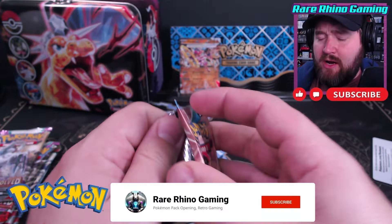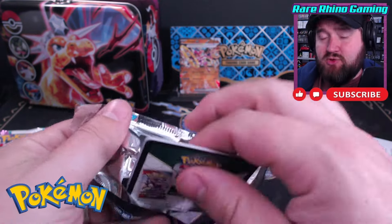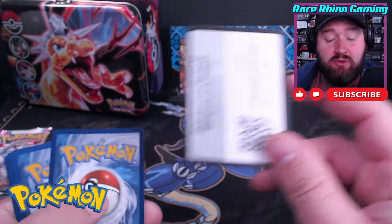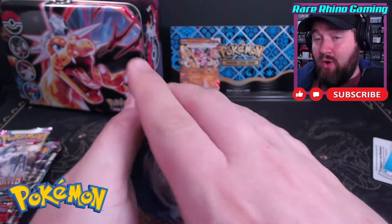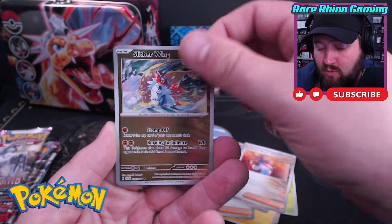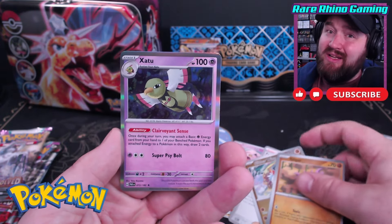If you're not subscribed to the channel, I'd appreciate it if you'd consider hitting that subscribe button. We are trying to make our way up to 3,000 subscribers before the end of the summer. Here's your code card, and there is a Water Energy. In this pack we get a Slitherwing Reverse, a Gligor Reverse, and a Zatu. So really nothing.